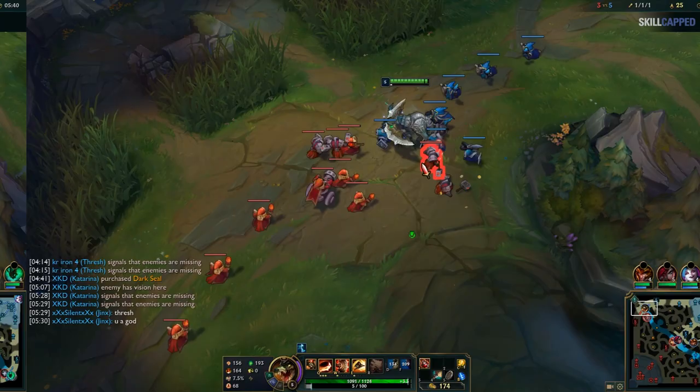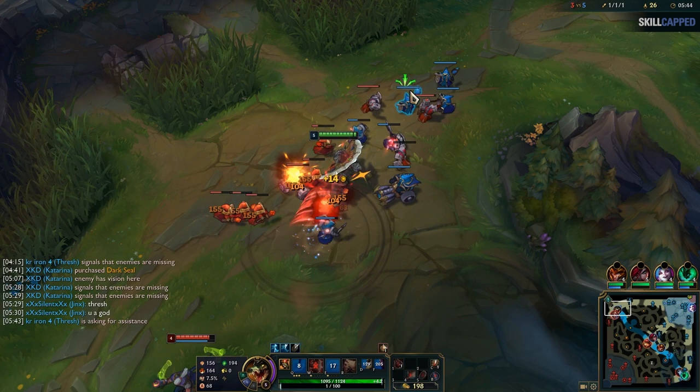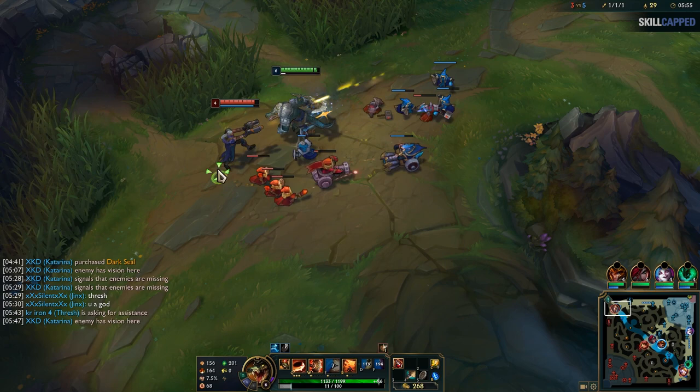Once Hector is back in lane with his item lead, he immediately forces a trade and finds a cheeky Q on Lucian. All the AoE damage that he dealt caused the casters to get low, so he can E through them and get a burst of speed on his way out. Moments later, Hector times his all-in as he's killing this melee creep. Lucian, not respecting the engage, is easily caught up to, and all these casters killed in the process allow him to maintain the speed buff and chase Lucian down easily.